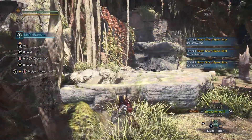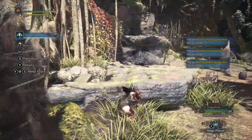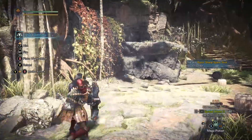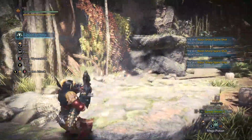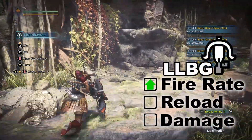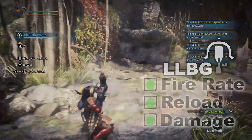By combining the recoil cancel and air reloading, we get what we call Ledge Light Bowgun. Now that we have no need for any reload or recoil investments, we can also max our bowgun mods to all closeup mods. With everything added up, LLBG not only has increased fire rate over a conventional light bowgun, but lower reload times and increased damage per shot. Truly a beast of a trick.